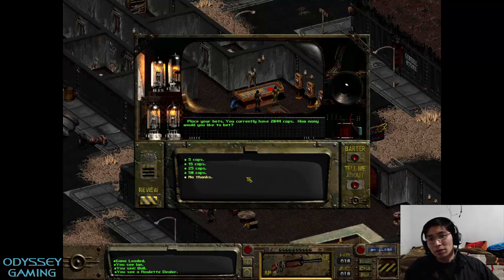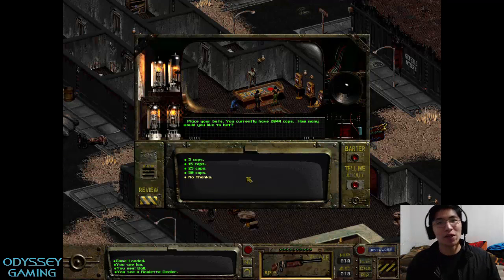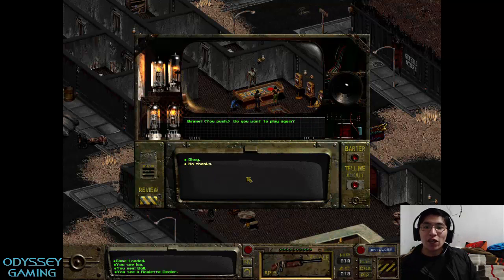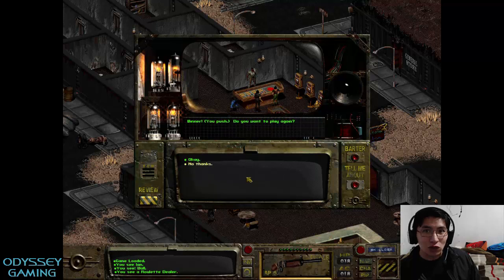2,000 caps right now. That is like 700 caps in what, one minute? Less than one minute? You can just keep doing this indefinitely. Don't worry if sometimes you lose 700 caps in less than a minute — the chances are that you're going to keep winning regardless.